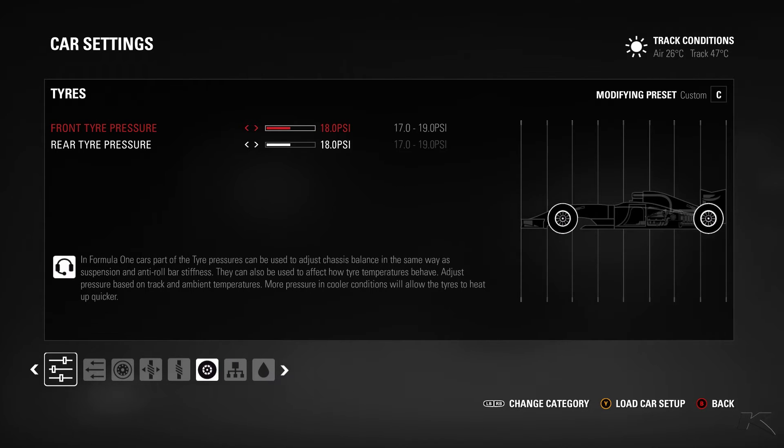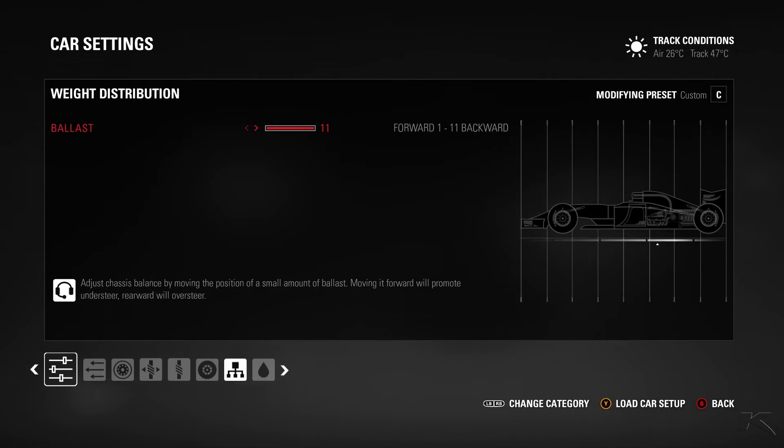Tire pressures are 18-18. You can take whatever you want there because I don't think it has any effect on tire management or anything. The ballast is on 11, which means the car is oversteery — which you saw for two moments in the hot lap.